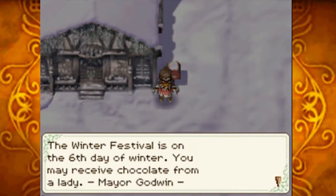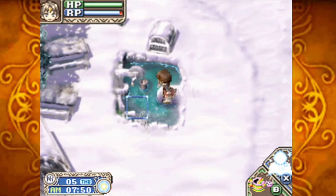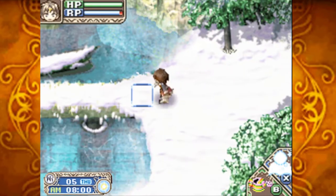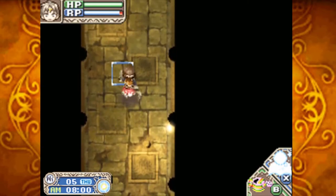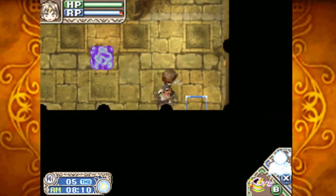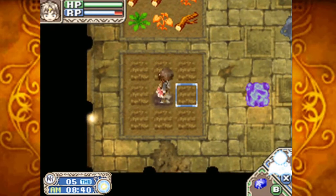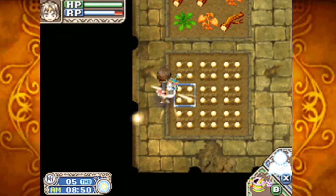The Winter Festival is on the sixth day of winter — you may receive chocolate from a lady or from Mayor Godwin. Interesting. So 740 rolls around and we're ready to head into Casimir Cave. I'll keep doing the Casimir Cave watering because it is a required thing. For me it's just because I want to complete the shipping list, which means I'm having to water a bunch of crops that are going to take a very long time. Also, I'm actually going to use the Casimir Ruins to do the blue crystal seeds, as they are a spring crop.